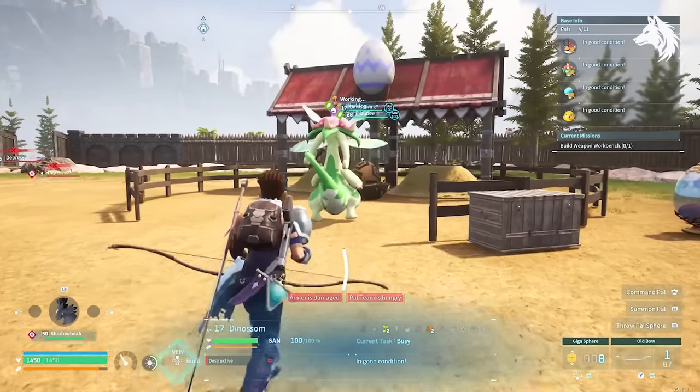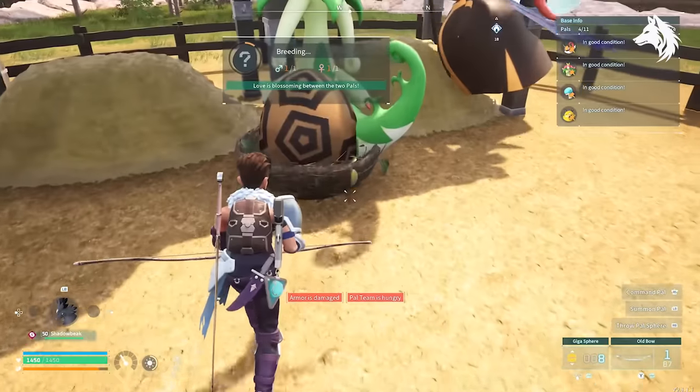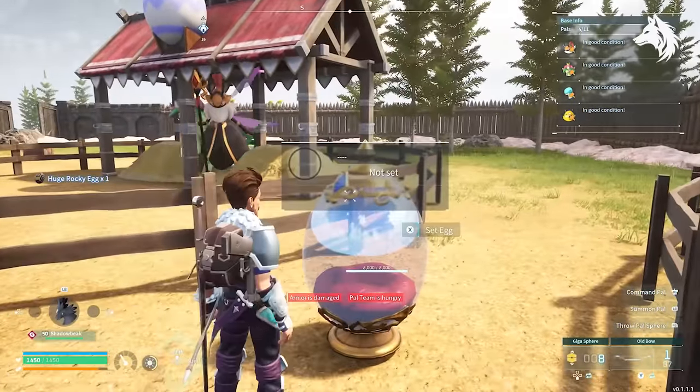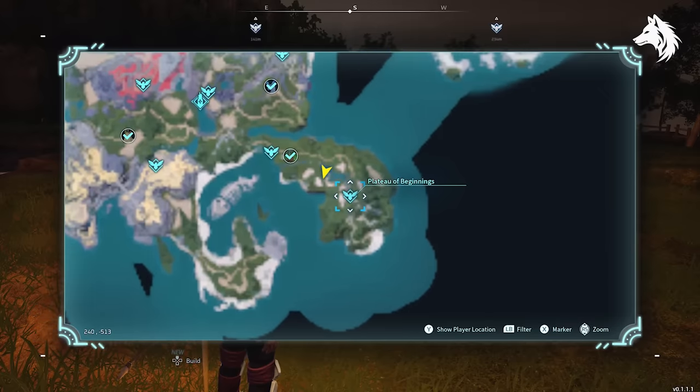The next strongest combination is Anubis, only found in the wild as a level 45 boss fight. You can breed him with Elizabee, which you should already have from the previous combination, and Dinosong, a pal located across the grassy parts of the map but most commonly found right at the start of the game.